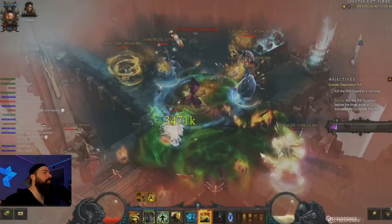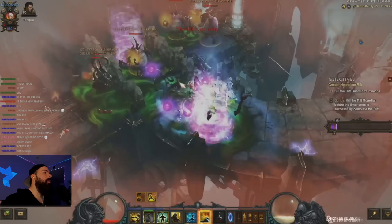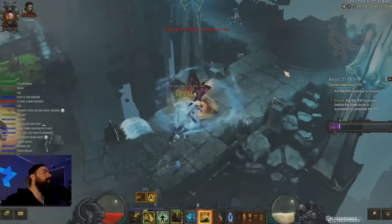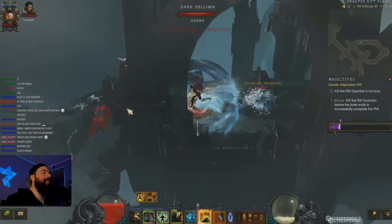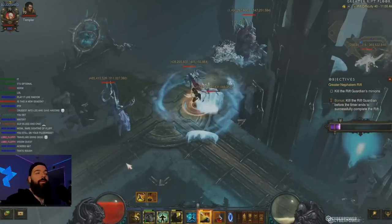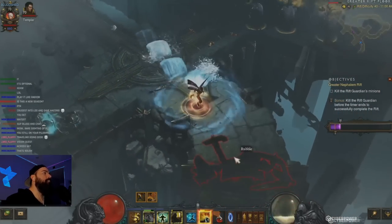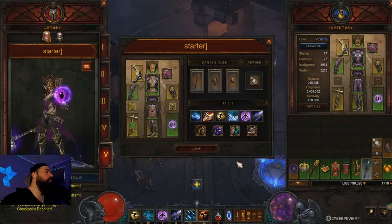When you dash you get a six-second buff on your character, so you can do more damage with your generators. You have your Mystic Ally in the background triggering on its own. Really easy and passive to play, and you've got built-in mobility — that's pretty rare. Not many classes have that. You can see me just dashing around based on resource.